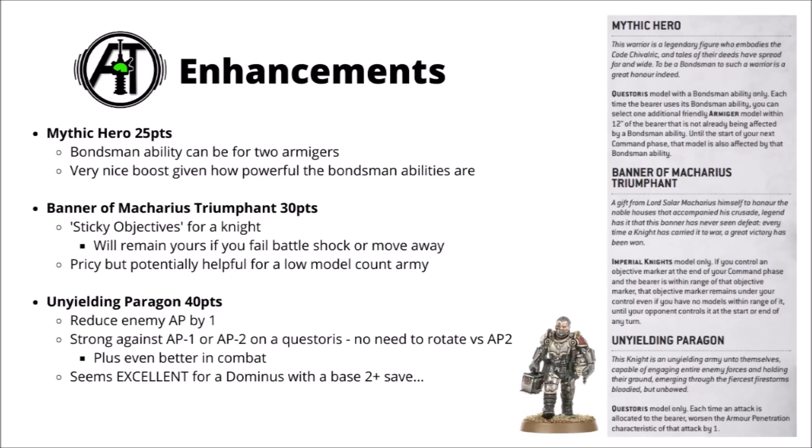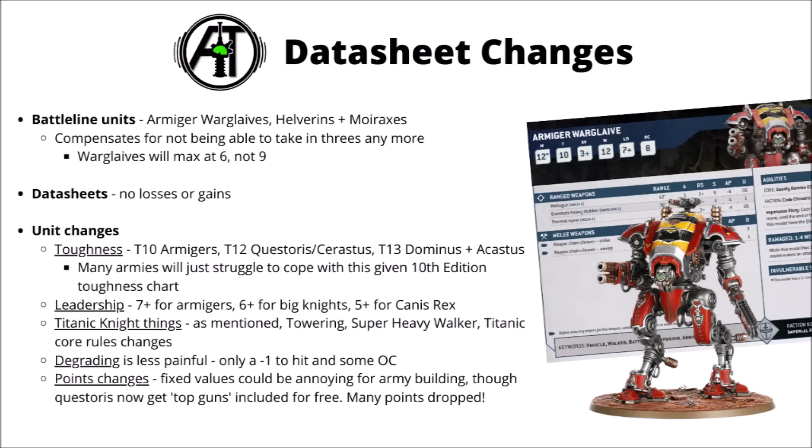Let's get on to the datasheets. We'll talk through knights from the Codex first — Armagers, Questorius, and Dominus — then go on to the Forgeworld ones. The battle line units are the Armagers: all three of them — Warglaives, Helverins, and Moiraxes — get the keyword. Warglaives are now a maximum of 6 in an army, not 9, which might restrict some lists. Generally there's been quite generous points changes for knights, along with general trends in toughness, degrading, and weapon profiles that we'll cover as we go through the datasheets.